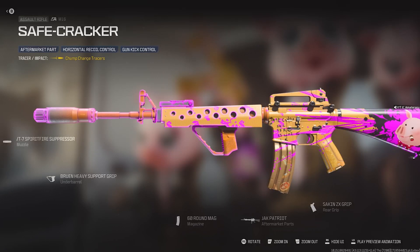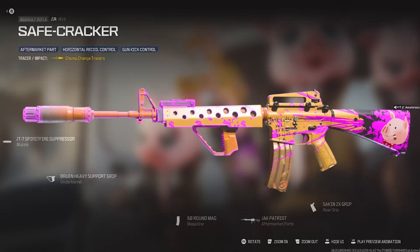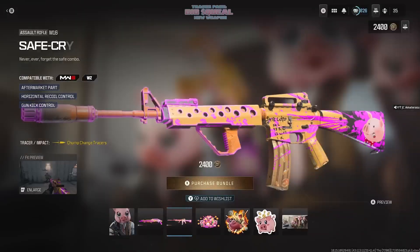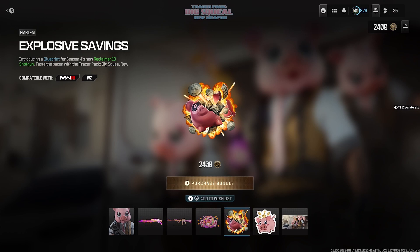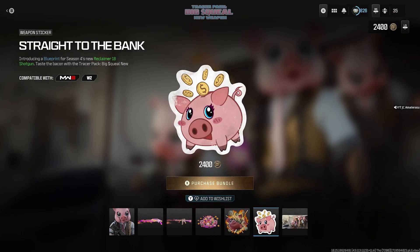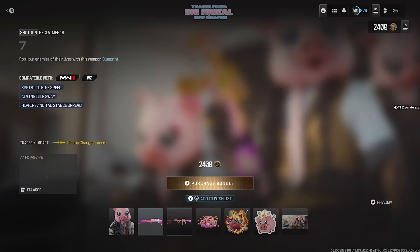Five attachments, 60 rounds — this one's shredding, that's a fact. The piggy guy's smoking a cigarette at the end, and there's cash on the camo too — it's actually pretty lit. Next we get the Three Little Piggies large decal, the Explosive Savings emblem, the Straight to the Bank weapon sticker, and last we get the Big Squeal loading screen — it's like a heist scene.